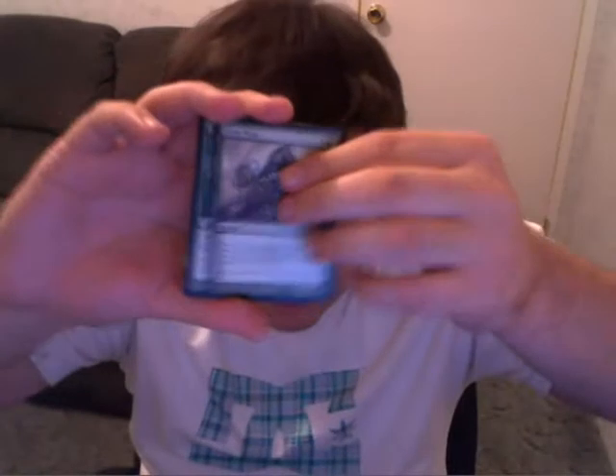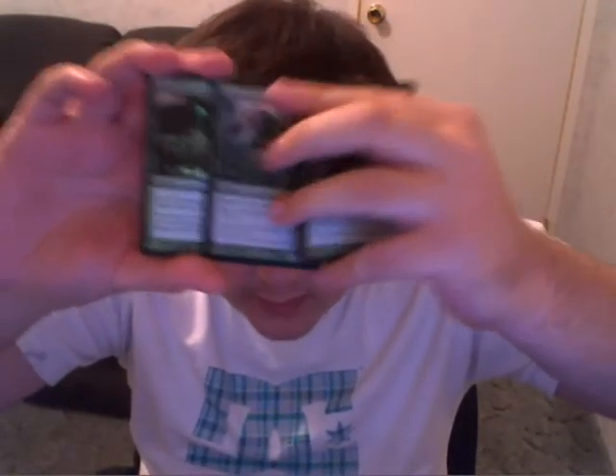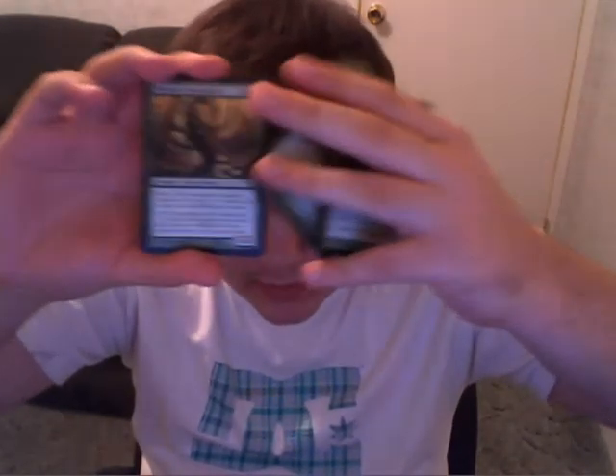Green, we have a Fresh Meat, a Zuri's Brigade, a Foil Munogenic Growth, two Foil Gelatinous Genesis, Phyrexian Swamplord — two of them — and two Creeping Corrosions.